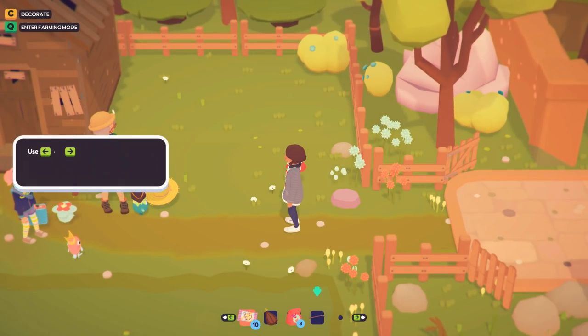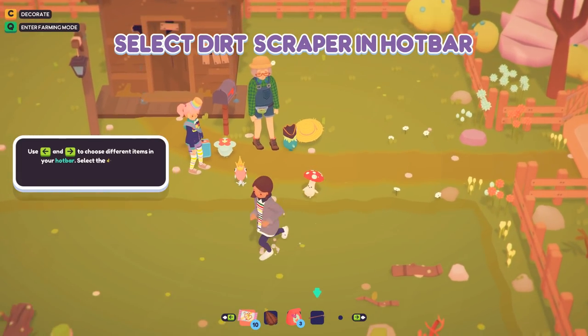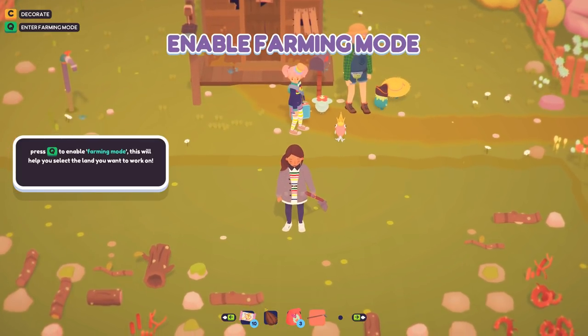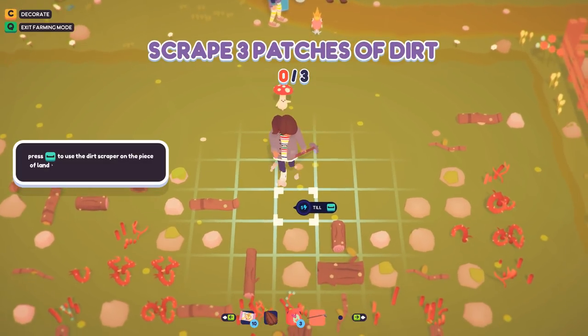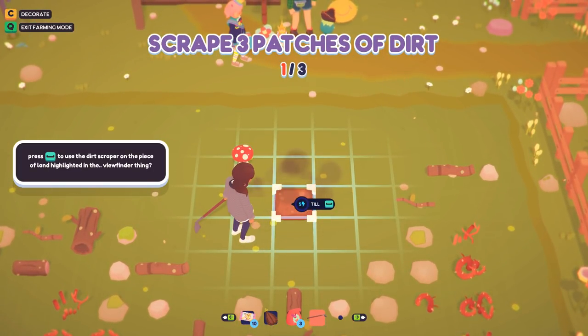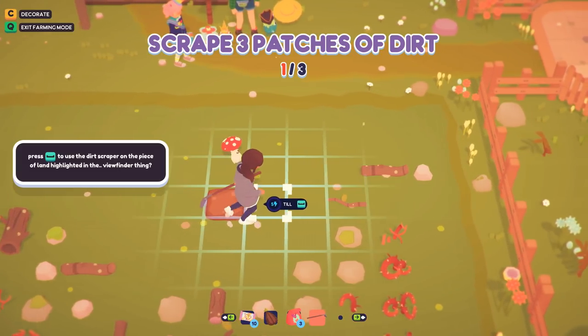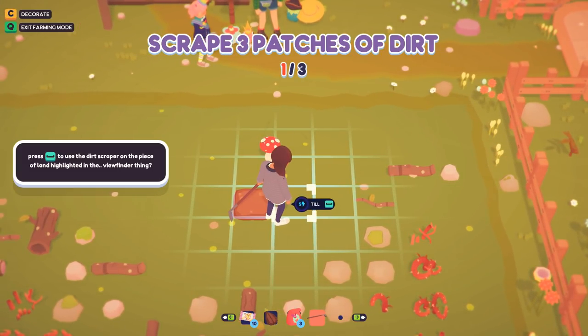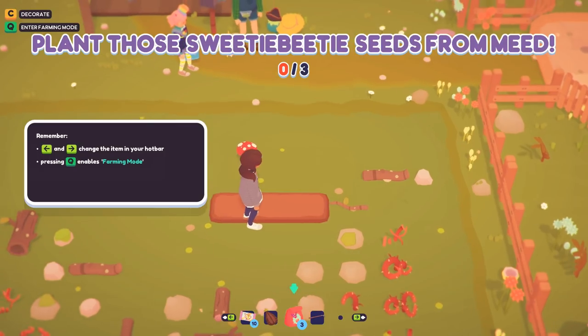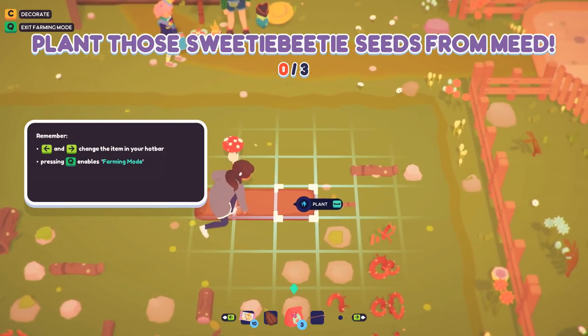So we want to go ahead and select the dirt scraper. Now we're in farming mode so I can figure out where to till — that does use up some of our energy. Okay, there we go — create a patch, change into farming mode. Got it. We planted three Sweetie Beadies!